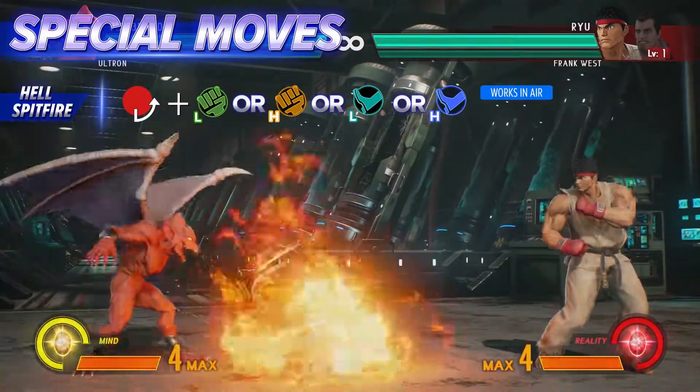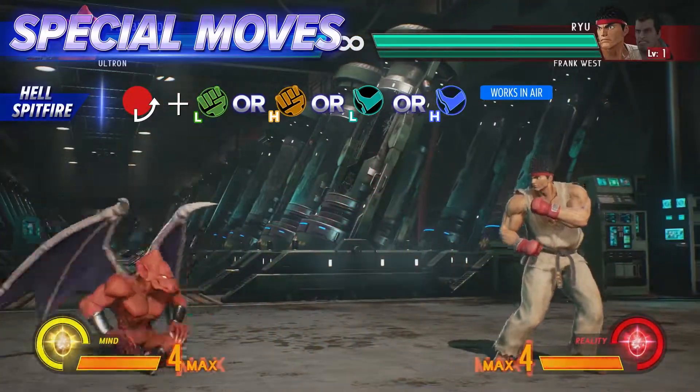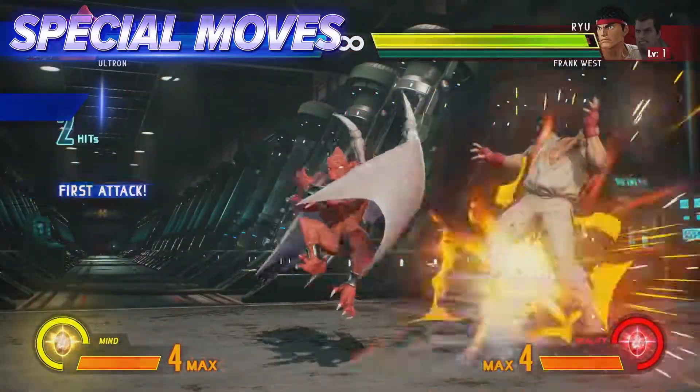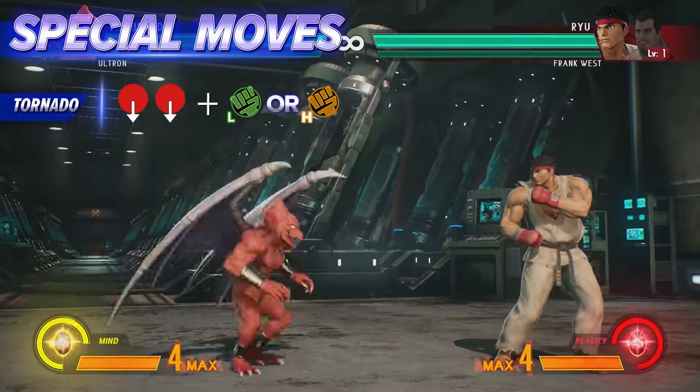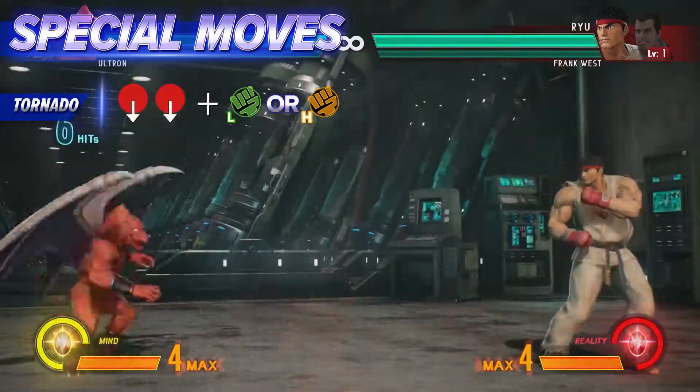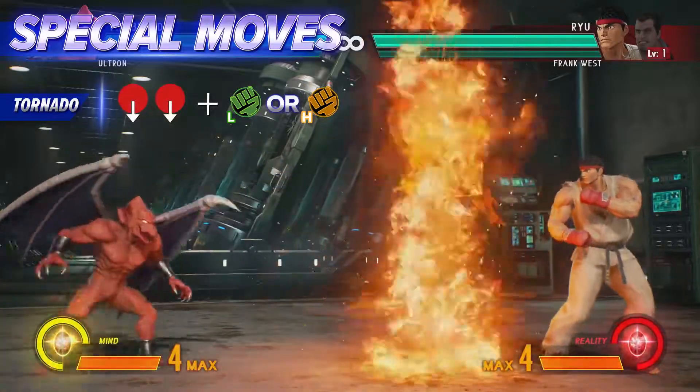Firebrand is a highly versatile projectile that can be fired from the ground and in the air in different forms and trajectories. This move is a lingering projectile that can be turned into a flaming pyre if combined with the Hell's Spitfire. The heavy version is good for setting up resets.